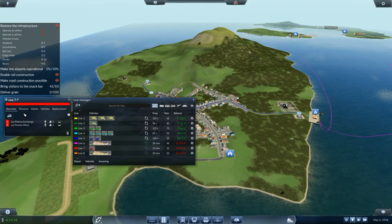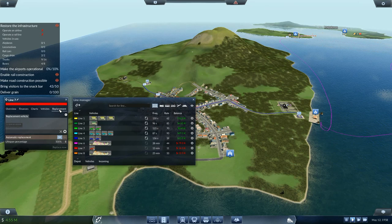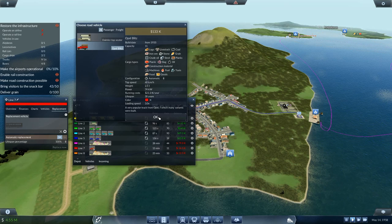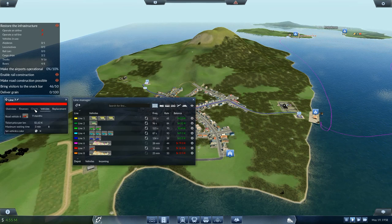Line seven — I want more vehicles on there. Set, select color. There is a way to automatically do replacement on here — I do want to set that. Opal Blitz — put that on and set at 25. There are my vehicles.